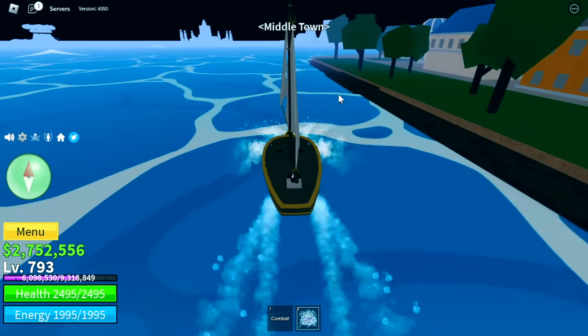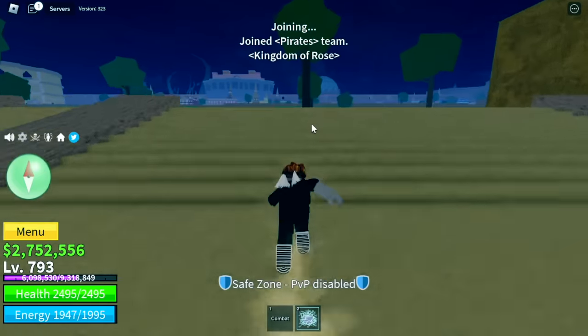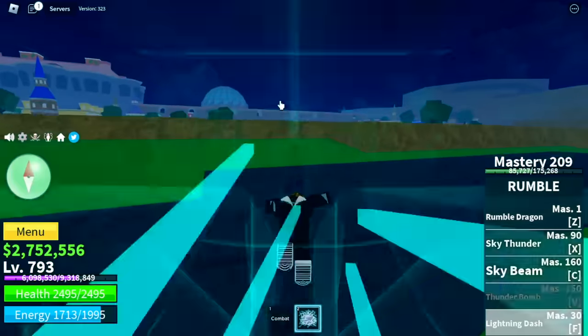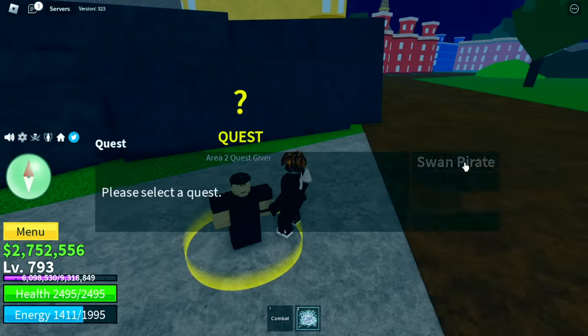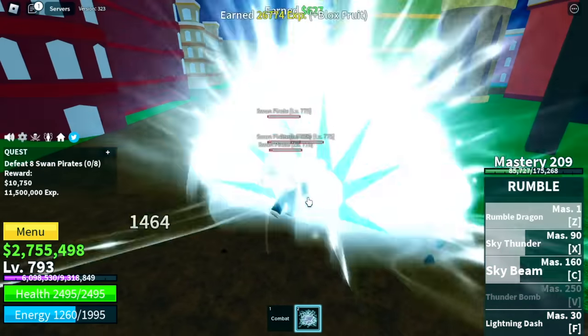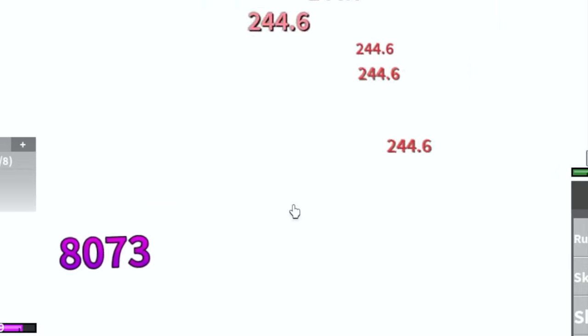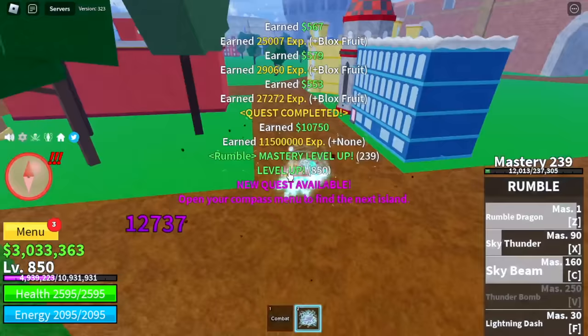Next up, we're going back to the second sea. I almost forgot to show you our F skill — the Lightning Dash. Think of it as an additional dash. Target here: Swan Pirates. Same strategy as the Galley Pirates, it's very easy. We're just going to focus on grinding really fast. There you go — level 850.